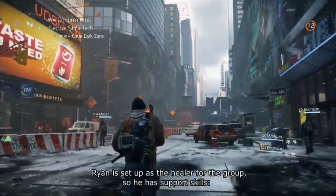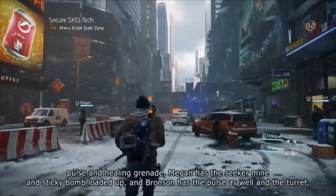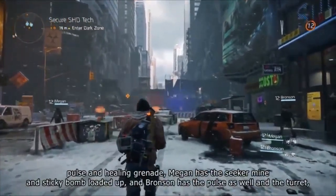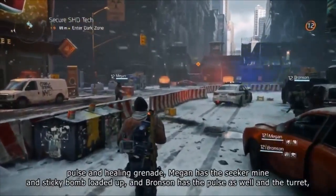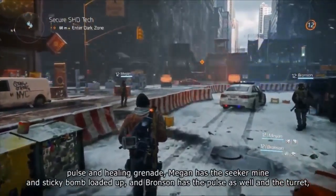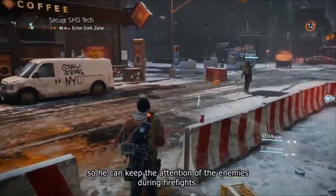Ryan is set up as the healer for the group, so he's got support skills loaded with pulse and healing grenade. Megan is DPS, so she's got the seeker mine and sticky bomb loaded up. And Bronson's going to be taking the brunt of the punishment, so he's got pulse as well and the turret so he can keep the attention of the enemies during firefights.